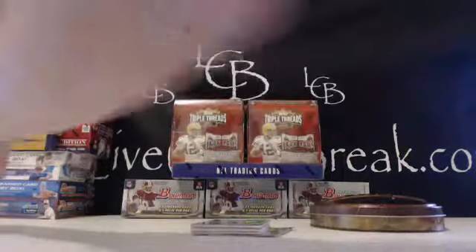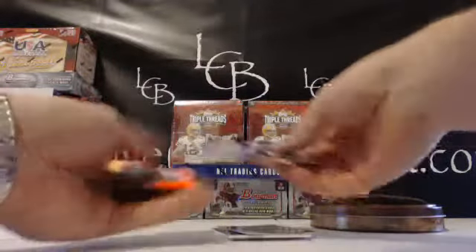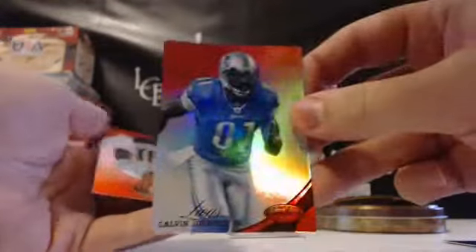Alright, didn't miss anything there. Here are our blues: we got Freeman Blue out of 100 for the Bucks, Megatron for the Lions out of 250, and Cortland Finnegan for the Rams out of 250. Those are our three colors. Nothing under 50 there.